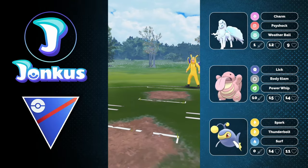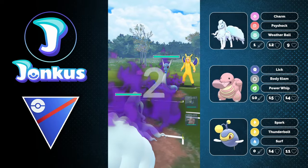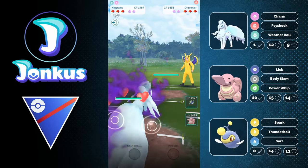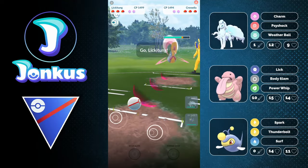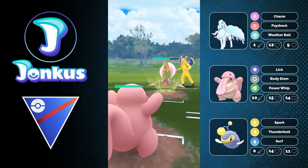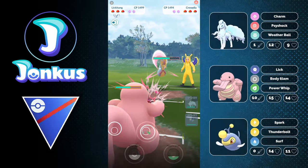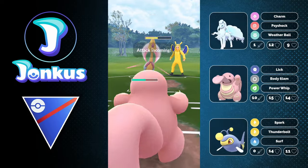The same goes for Feraligatr — I've had like one before, but it's pretty rare. Again, another Dragon-type lead, which is kind of good for us. If they're going to have something in the back where we can realign, we're going to have a great time — and we're going to see a Cresselia here. Cresselia can be a little bit tricky because it has access to Future Sight, which is currently the more used move, and that's going to get us a little bit lower than something like a Moonblast would do.